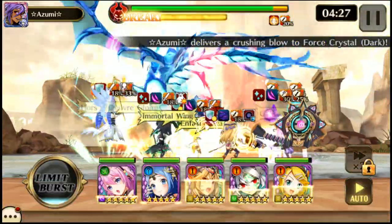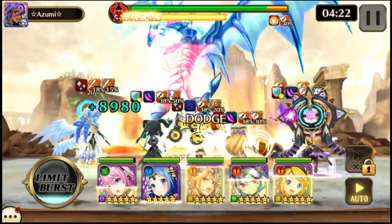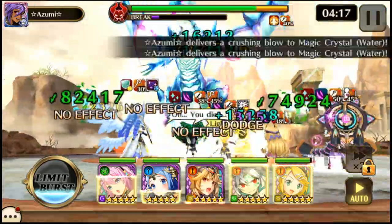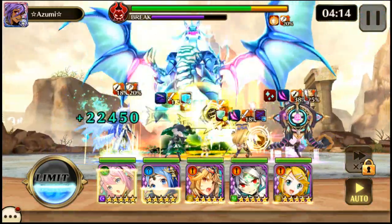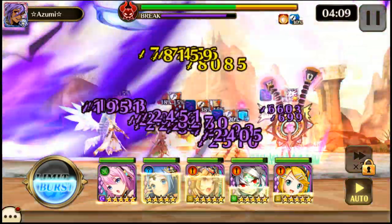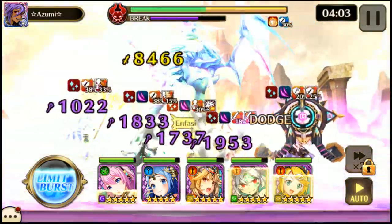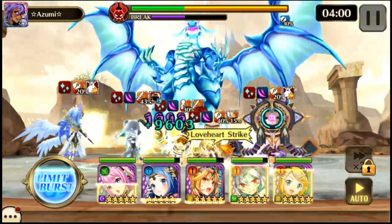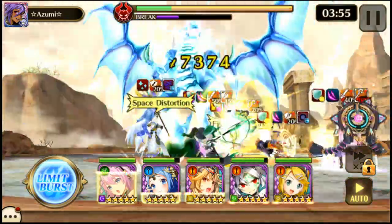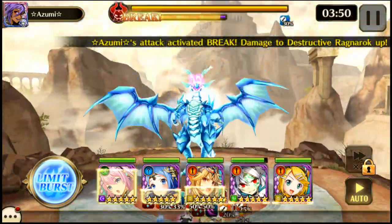As far as the crystals go, the dark crystals — which are the magic ones — they buff defense and magic defense for all crystals. In Super Ragnarok, which is what I'm doing, it gives Ragnarok frenzy. The water crystals restore HP to Ragnarok and also do chaos field for two turns and stone skin to Ragnarok for two turns, so it would be pretty helpful to get rid of those.